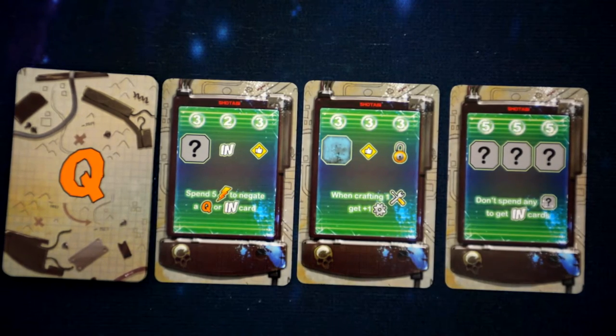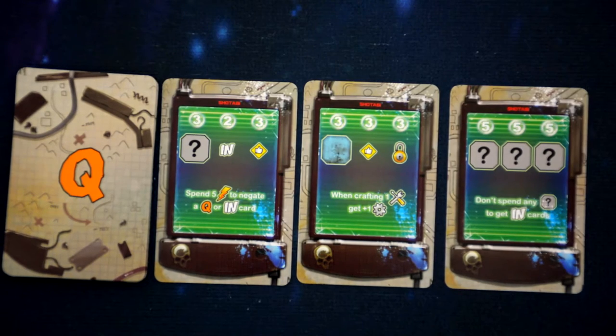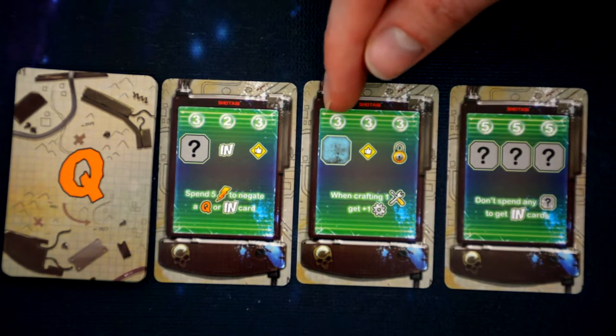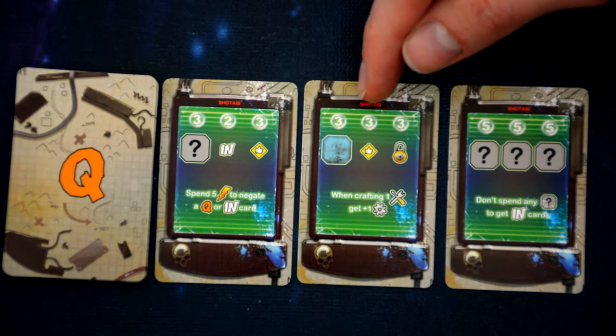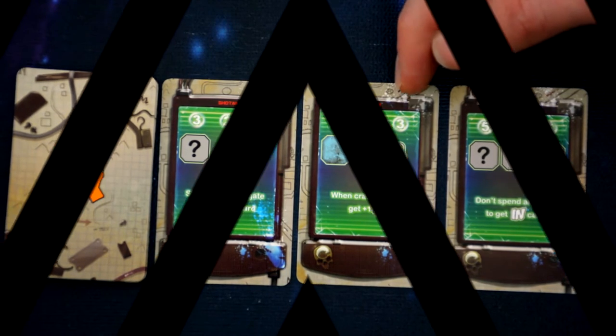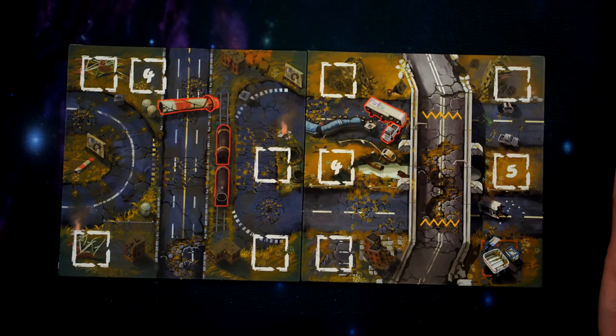Once you meet the requirements you can collect that quest card, and once per turn you can perform the action listed on the bottom of the card. When you draw a card from the quest deck you flip over the next card and reveal it. The other example shown requires you to spend three mechanical resources, three favor points, and three of your raided houses.